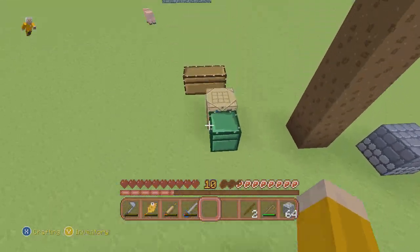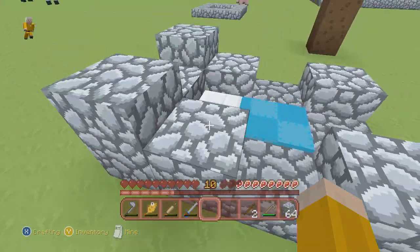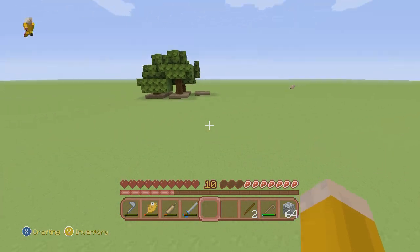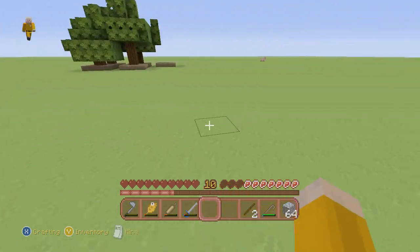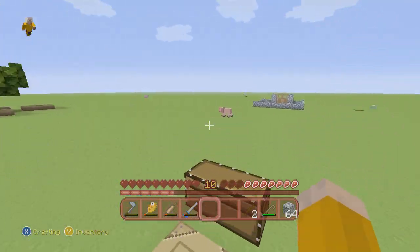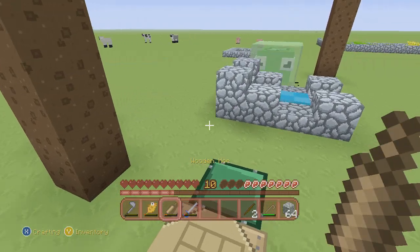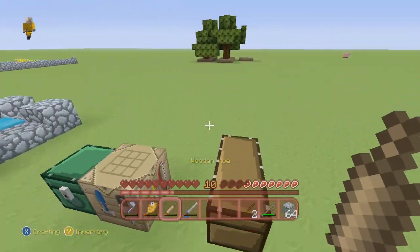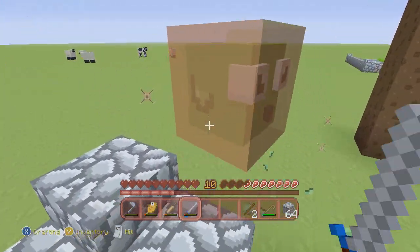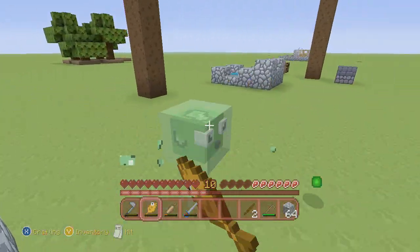Today in our new episode of Super Flat Survival, we're going to be going and finding the other village. I wanted to build the house this episode, but this isn't the texture pack I'm going to be using — I'm only using this for one episode, just because it just came out and I really do like it. I absolutely hate the tools though. They're not great for Super Flat Survival, so we're just going to use it for one episode.